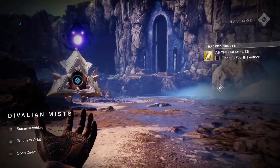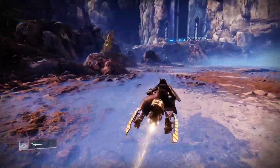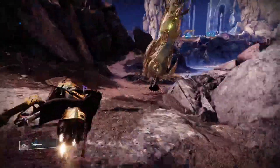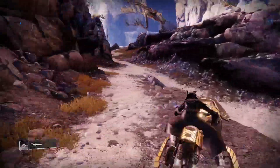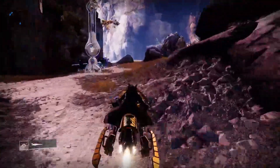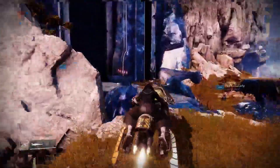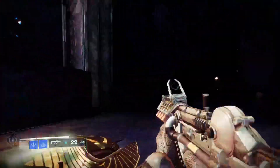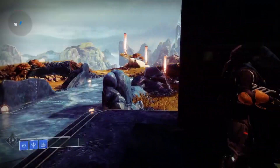Here's the Dreaming City one. This feather is in the entrance when you go into the Blind Well — it is to the left, hidden in a little corner. Pretty easy to spot. And if you turn down your SFX and music, you can actually hear the feathers, which is pretty cool.